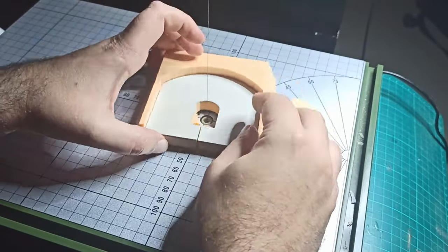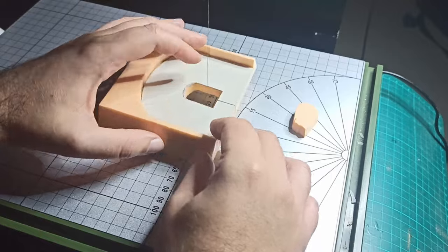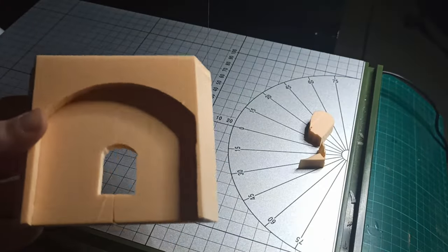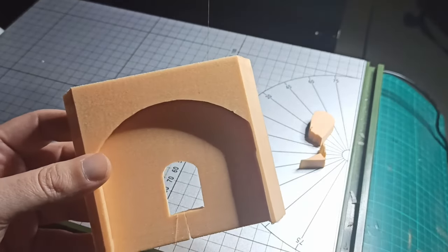The bottom edge of the window is 50mm from the floor, perfect for 28mm scale minis on a regular base. For the door I just used a slightly larger version of the window template.